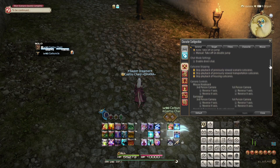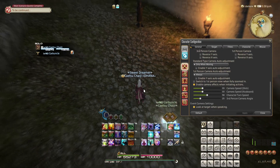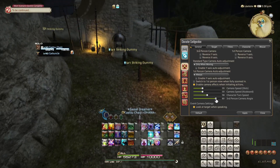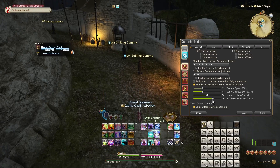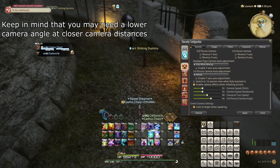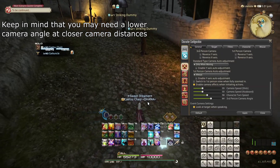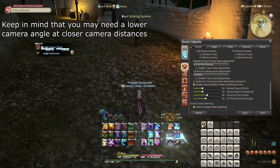Let's start with control settings, where under general, you find the third person camera angle. This adjusts where your camera centers vertically on your character's location, which can be helpful to get a better view of the battlefield. However, I do recommend making sure you can still see your character's feet, just in case you are standing in something.